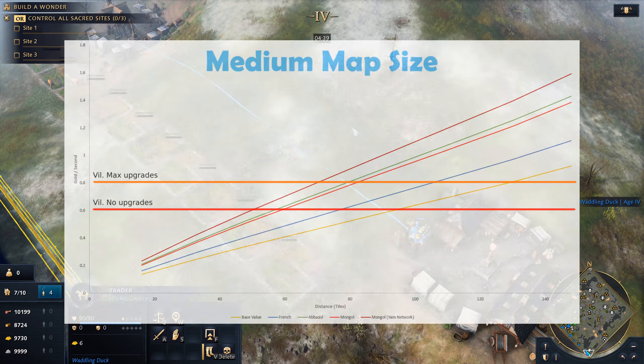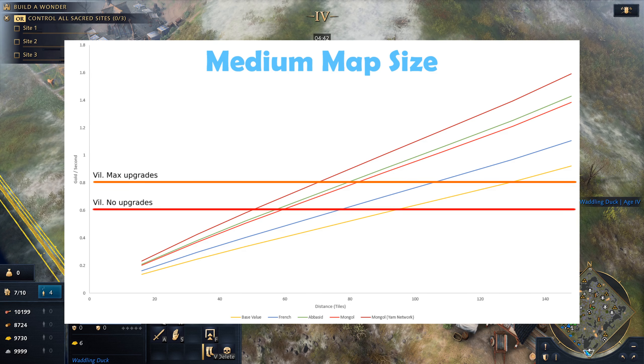Here we have the micro map size. As it turns out, trader rates from max corner to corner distance get very close to the gather rate of a fully upgraded villager. With the neutral market bonus, which is the only way to trade on a micro map, the traders will exceed the fully upgraded villager.